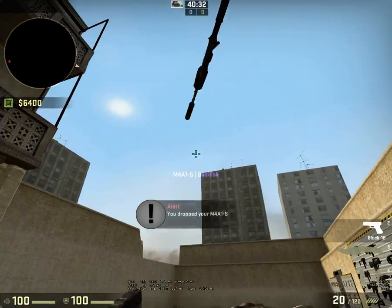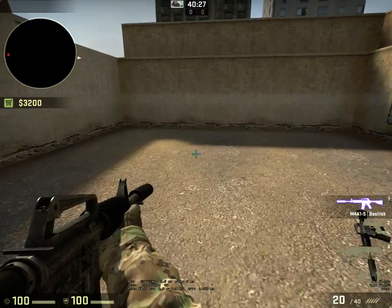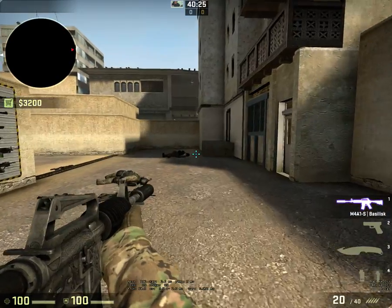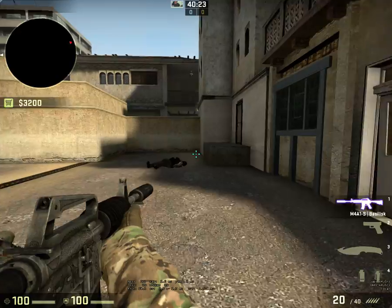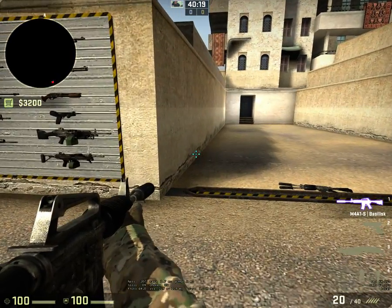When I press F1, it buys me an M4 and AK. I'll link that stuff in the description because Kevlar vest, helmet, or vest depending on if you want a helmet — some of them are just a bit tricky, so I'll just link that.